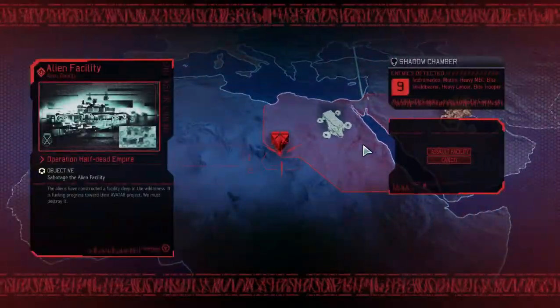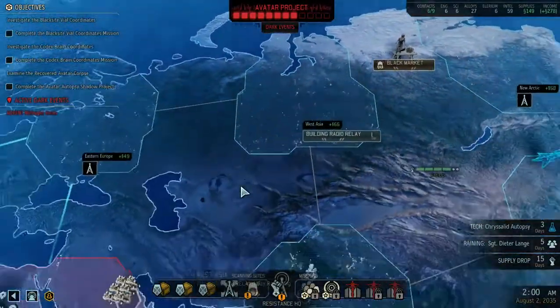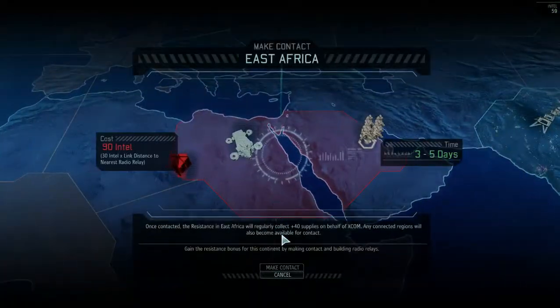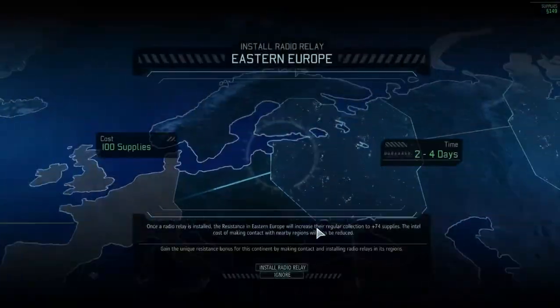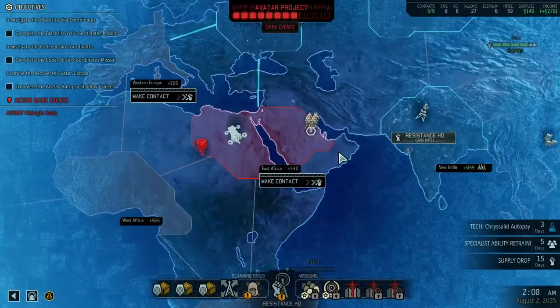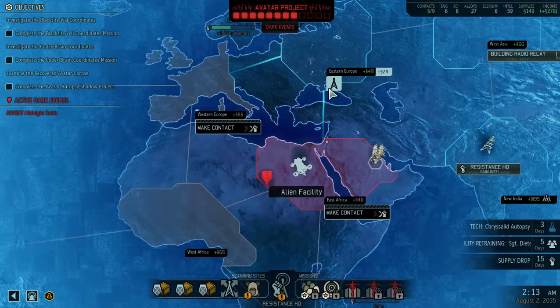Am I in a mission right now? I don't remember. 90 intel, because I don't have that, which would require 2 to 84 and 100 supplies. It would get me 74, which means it would take about two months to pay for itself, because you don't get half months.